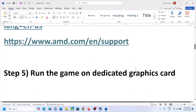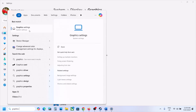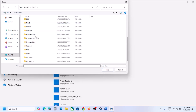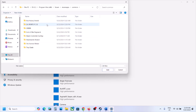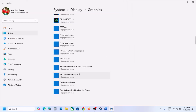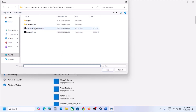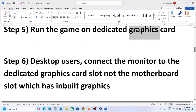The next step is to run the game on the dedicated graphics card. Type 'graphics settings' in the Windows search box, click on Graphics Settings, then click Browse. Navigate to the game installation folder: C drive > Program Files (x86) > Steam > steamapps > common > game folder > Windows folder. Select the game exe, click Add, click Options, and select High Performance. Repeat this for the Forever Winter binaries Win64 exe file, then click Save and launch the game.